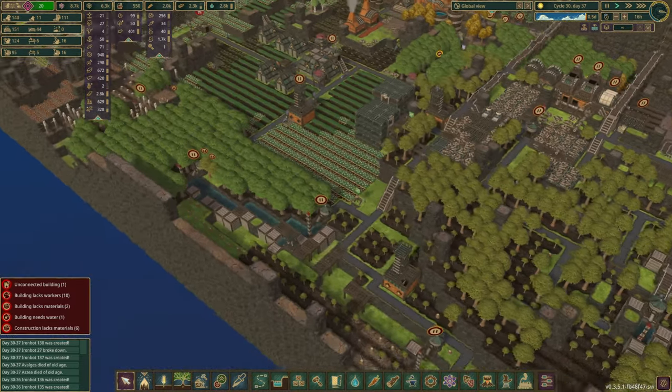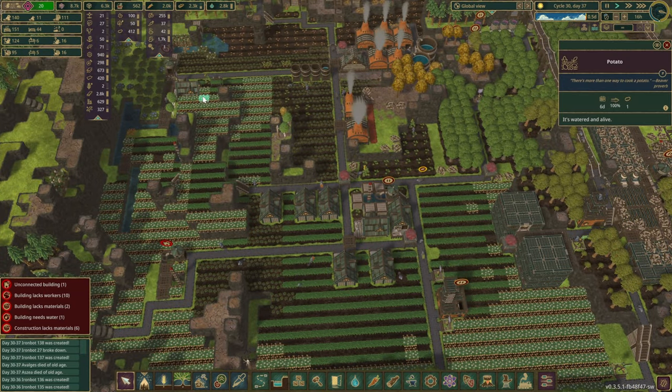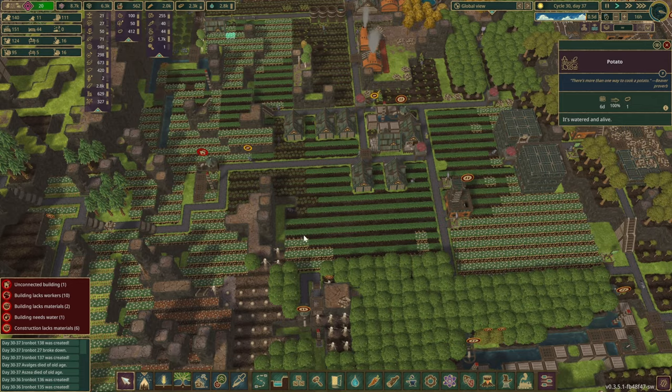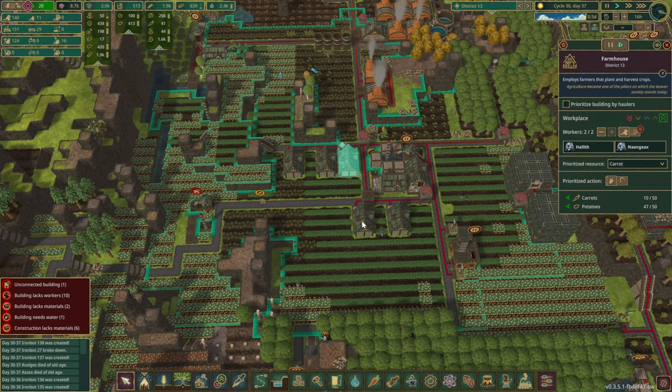The next thing we want to do here — well, we do have enough potatoes. There's a ton of them over here. Now, farms — I believe we do have enough. The storages are full, and same with the grilled potatoes.